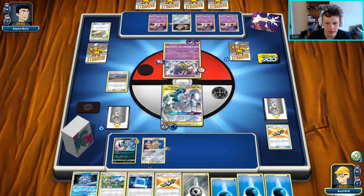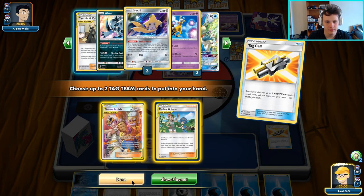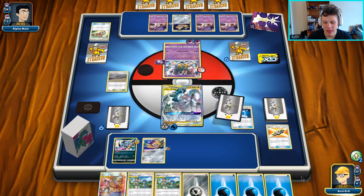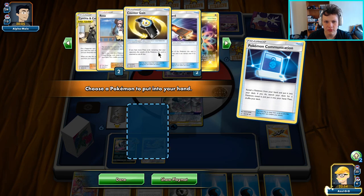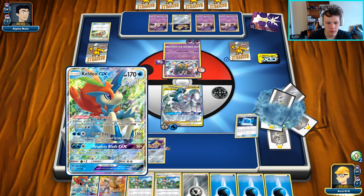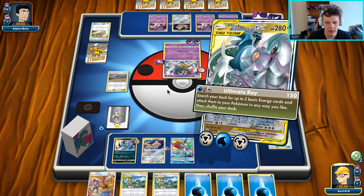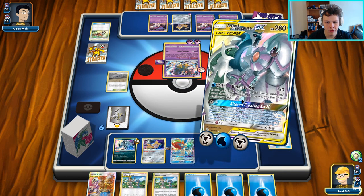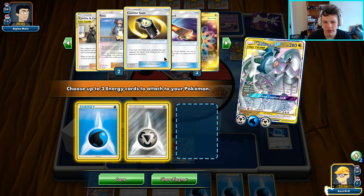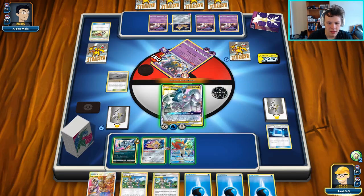Tag Call — didn't even have to happen anymore, but kind of just defaulted to it. We have a lot of basic waters in our hands. Keldeo — bench Keldeo. Attach a metal to the active. Ultimate Ray for the knockout. I'm going to go ahead and get these two. I think I want to save one water in the deck so I can actually accelerate that... that never makes any sense actually, don't listen to me. Always get all of them, put them all in play.